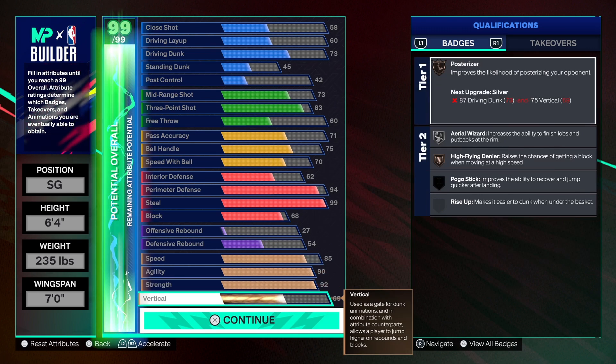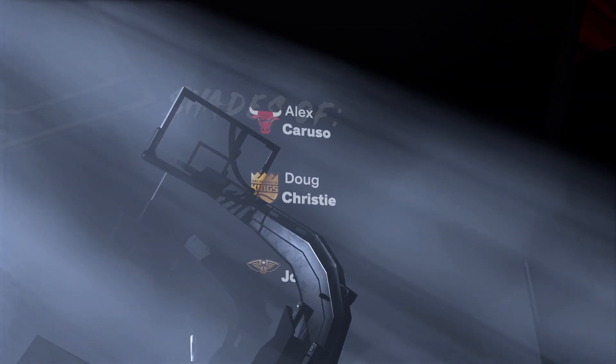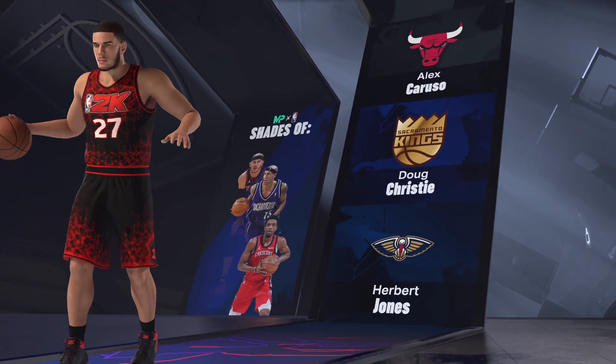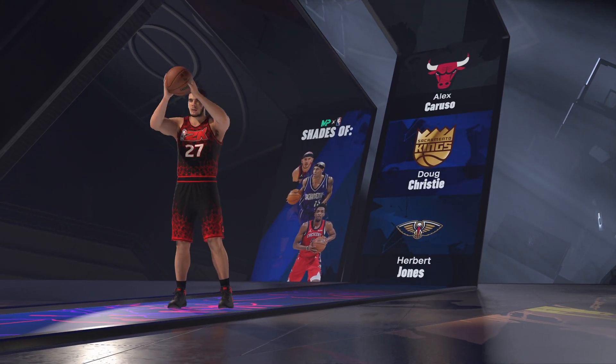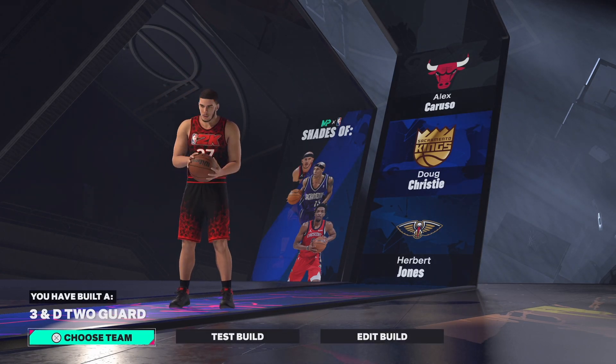Now let's get to the player comparisons. The build compares to Alex Caruso, Doug Christie, and Herbert Jones — the infamous three-and-D two-guard, a stopper and three-and-D two-guard build.